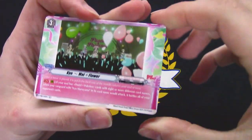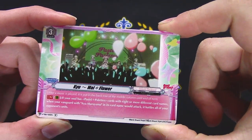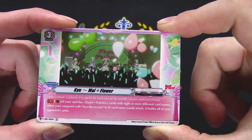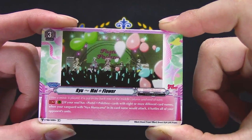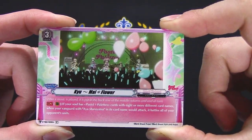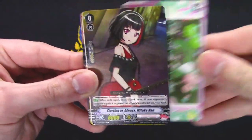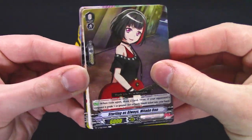'Cue My Flower' — if your soul has a Pastel Palettes with eight or more different card names when you attack with Aya Maruyama, it battles all your opponents' front row. Very interesting stuff going on. Another starter — a different one.